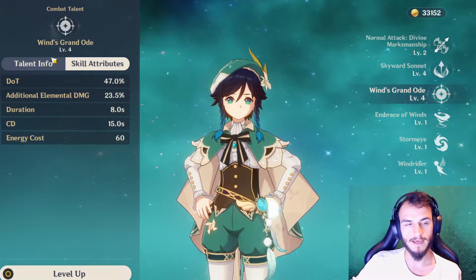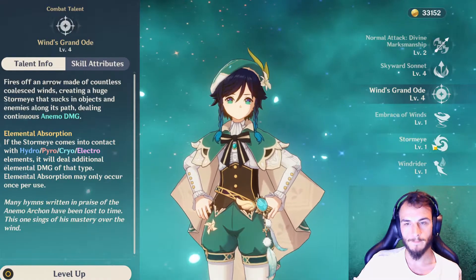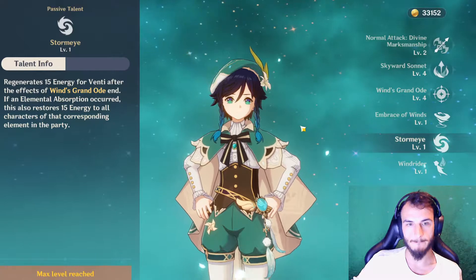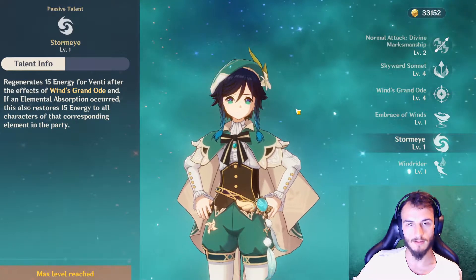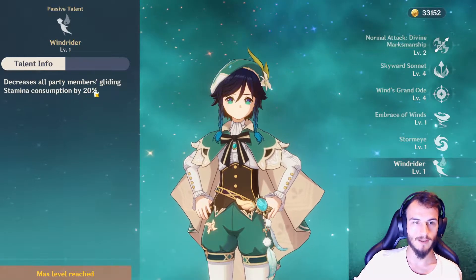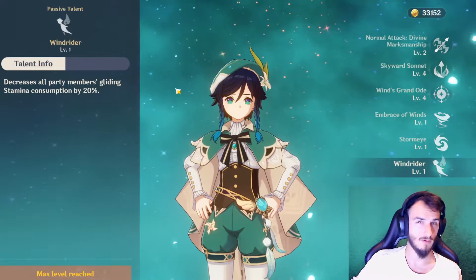So when Wind's Grand Ode picks up an element — Hydro, Pyro, Cryo, or Electro — it will give all party members of that element 15 energy, essentially making him an ult-battery for your team. His exploration passive decreases all party members' gliding stamina consumption by 20%; this is the same as Amber and does not stack.